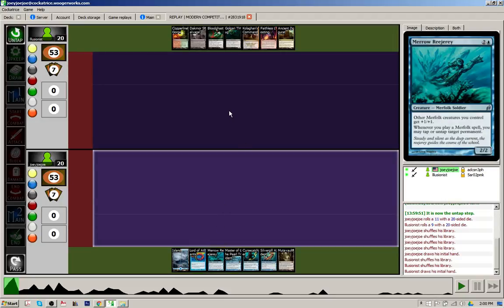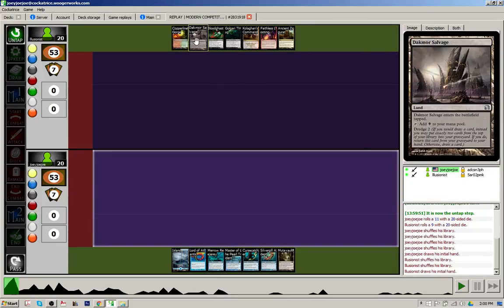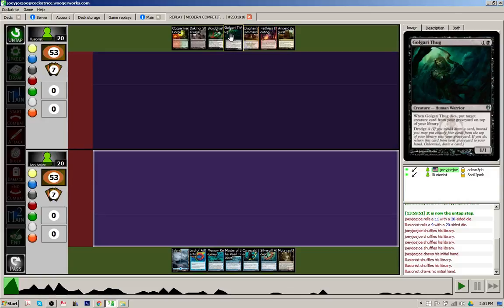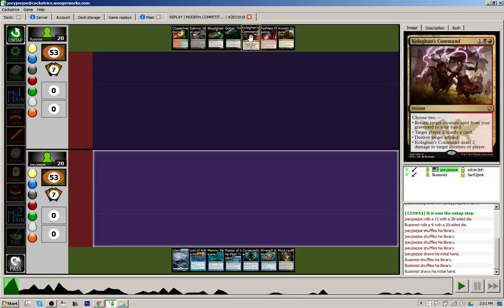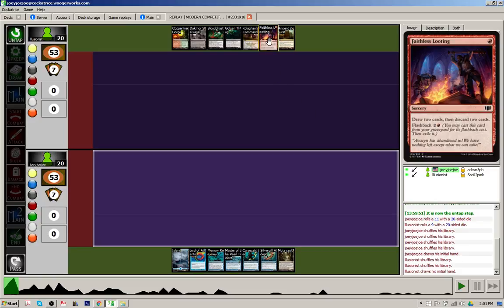Looking at the opponent's side of things, he has 3 lands. Dakmor Salvage comes into the battlefield tapped but has dredge, so that's why the deck plays it. He has Bloodghast and Golgari Thug. Kolaghan's Command has some nice removal, but Ancient Ziggurat can only be used to cast creature spells — a little bit awkward, can't be used for Kolaghan's Command. And Faithless Looting to help fuel dredge. I think this is a keep on the opponent's side too, so let's see how the decisions went.